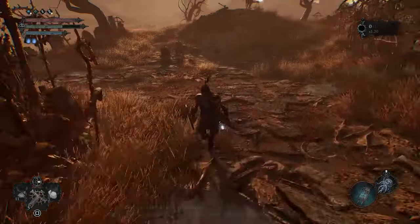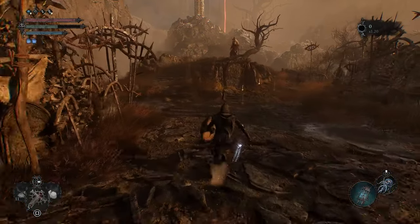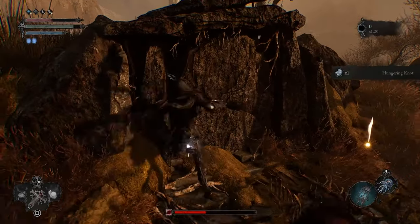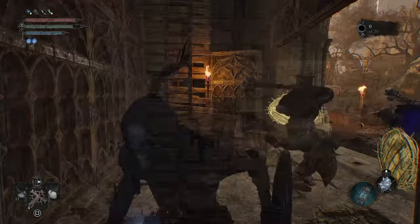Heading away from the Sacred Resonance of Tenacity, a set of stairs leads outside to an area filled with ultra-powerful enemies. You can find a Hungering Knot Catalyst and the Umbral Eye of Loesch. This path also leads back to Skyrest Bridge.